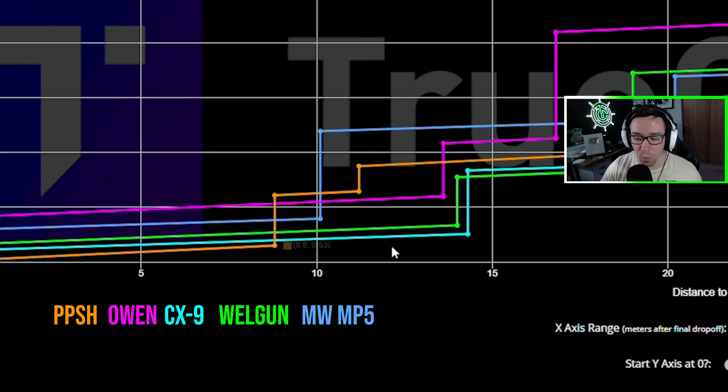I compared some of the time to kills of the best SMGs in the game right now on True Game Data, and you're going to see only the Vanguard PPSH, which is an orange line and a great gun — I just did a video on that recently — it does beat just barely the light blue line, which is the CX-9. But the CX-9 has way better range, and its drop-off doesn't happen until about double what the PPSH's does, which makes it way more versatile.